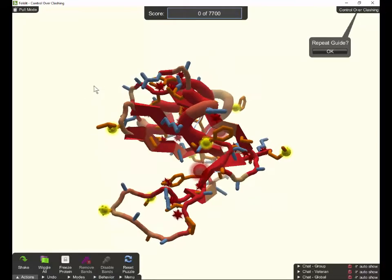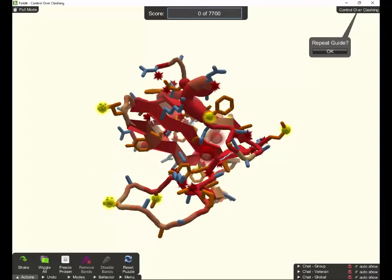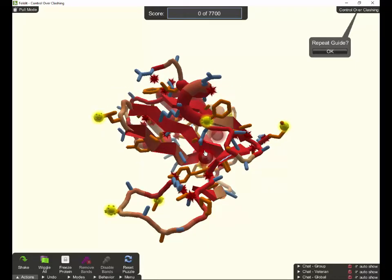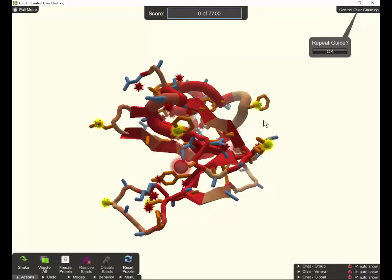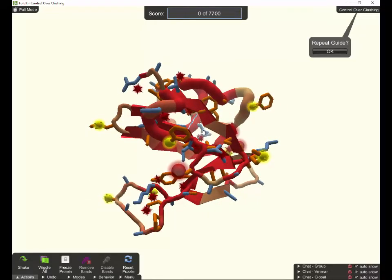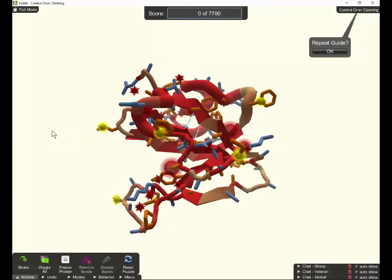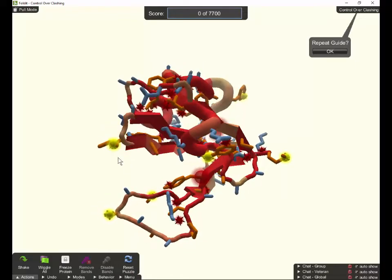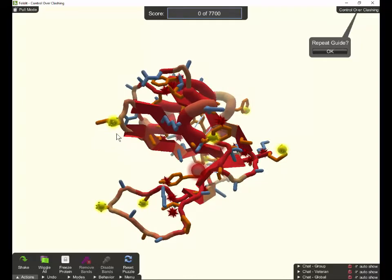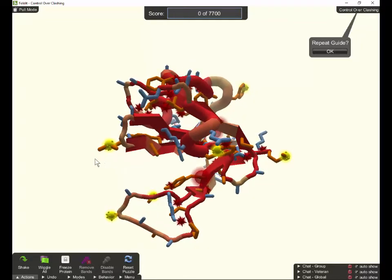Now I'm going to look at the main feature in here: these three long sheets, these zigzag lightning bolt things. They're kind of next to each other, and you can see this one up here has a couple of very weak-looking hydrogen bonds to the next one. The idea in a situation like this is you want to get those sheets to form hydrogen bonds at every pleat. We'll look at how to do that with some bands next.